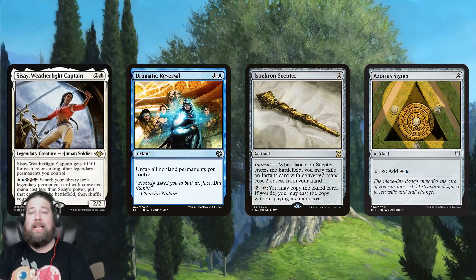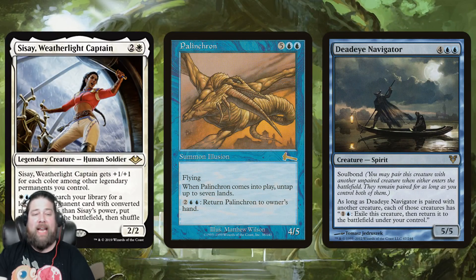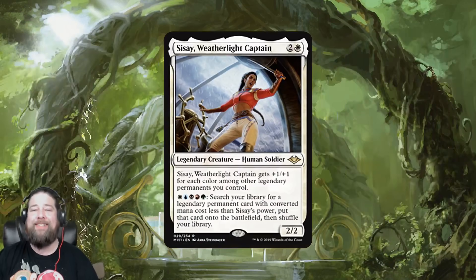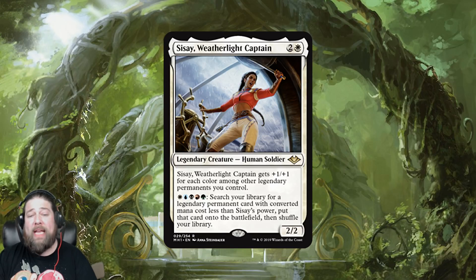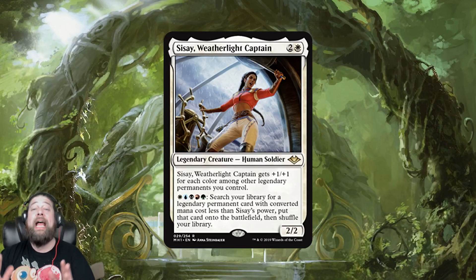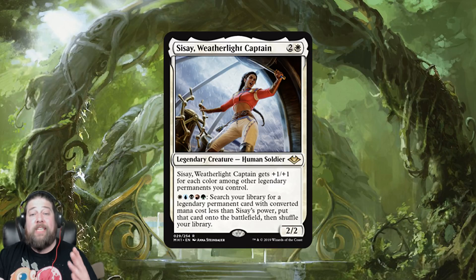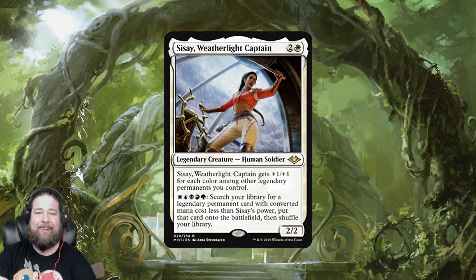The other really sweet thing about Sisay — probably my favorite part of the card — is if you can make infinite mana. Let's say you have Isochron Scepter with Dramatic Reversal, or a combo like Palinchron with Deadeye Navigator to keep untapping your lands. You could just tutor every Legend from your deck onto the battlefield. Yes, Sisay's power has to be high enough, but you can work around that — I'm sure there are ways to boost Sisay's power where you'll be fine to just tutor everything. With infinite mana, just tutoring every Legend out of your deck is a really cool thing to do. So I think Sisay, Weatherlight Captain is going to be a really popular commander. It's cheap enough to come down, you can recast it multiple times, and in the late game when you have a lot of mana, it is a really powerful way to tutor up whatever you need. Unlike the original Captain Sisay, it's in five colors — you don't have to just play green and white Legends. This seems like a really powerful, really fun commander coming in Modern Horizons.